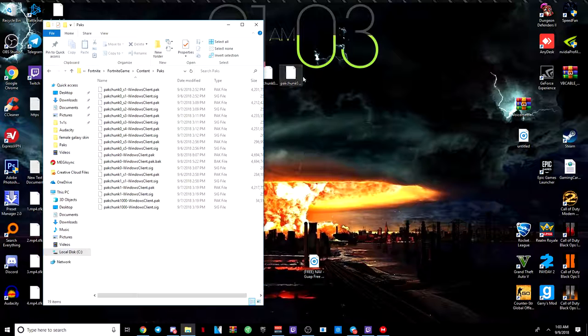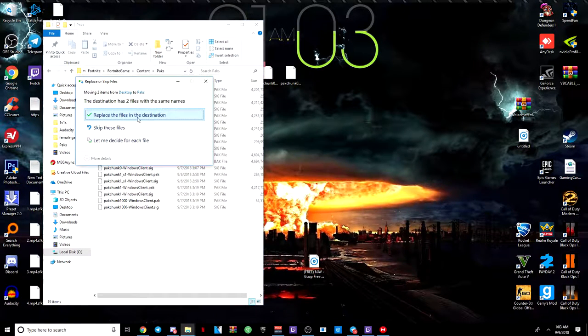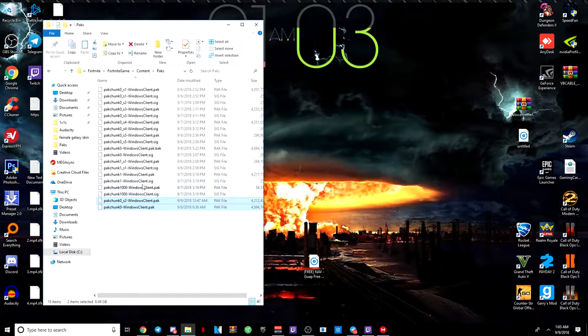I'm going to expand this real quick. Alright, I'm going to drag these two in. And it says 'replace this file in destination,' so you're going to do that. And then they should be replaced, so you can just exit out.